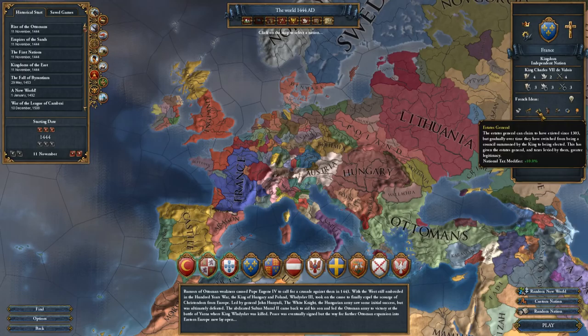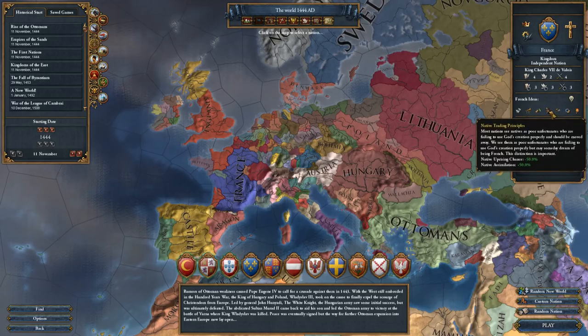États Général gives national tax modifier plus 10 percent. Native Trading Principles: native uprising chance minus 50 percent, native assimilation plus 50 percent — I love that one. Vauban Fortifications: fort maintenance down 20 percent. The Philosophes: technology cost negative 10 percent.